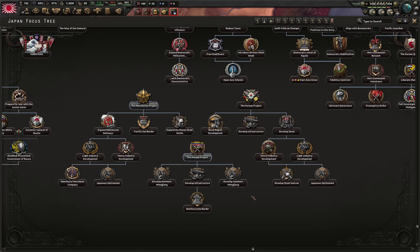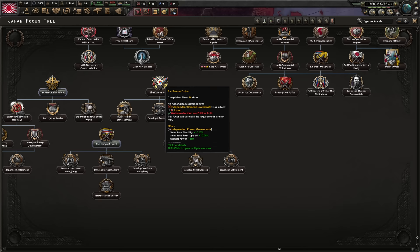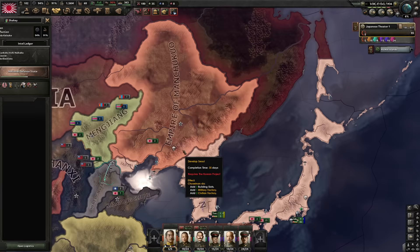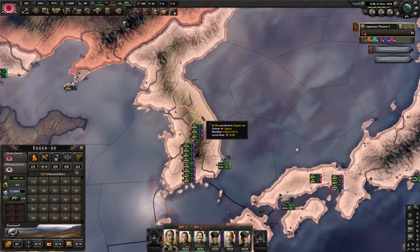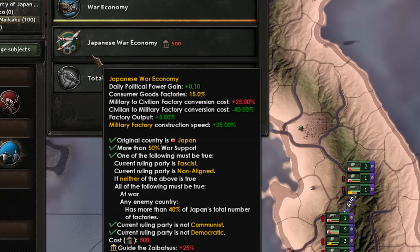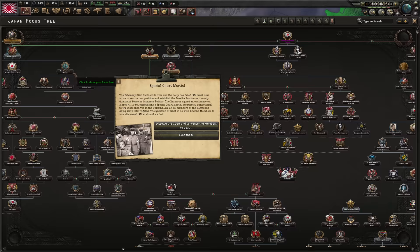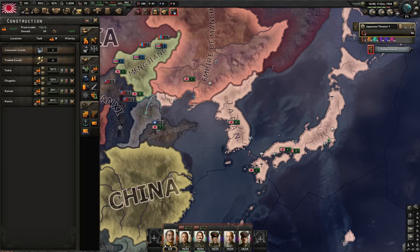We have an amazing political advisor here — minus 5% consumer goods and plus 10% civilian factory construction speed. Though as Japan, it's not a good idea to really build civilian factories. You're usually fine to just build military ones from the start, but I kind of like having a better civilian industry before attacking the allies. In vanilla you just have the Manchurian project, but here we also have the Korean project and the Mongol project. We are going on to total mobilization from this focus. We have a unique economy law, Japanese war economy — it's better than normal war economy, but not really as good as total mobilization.